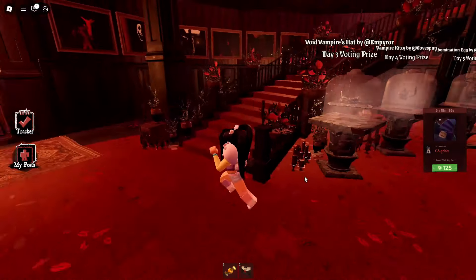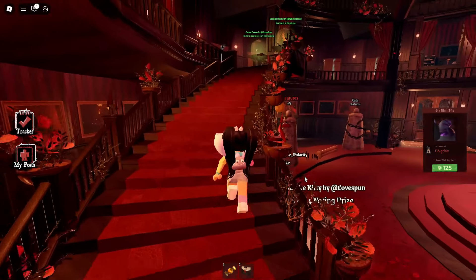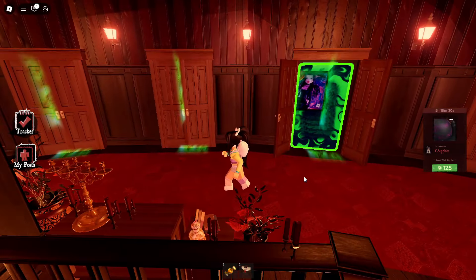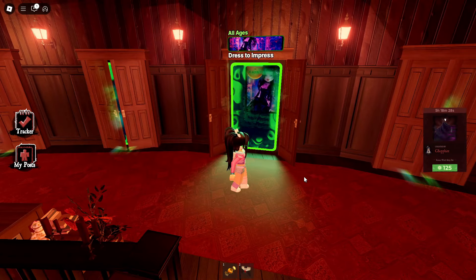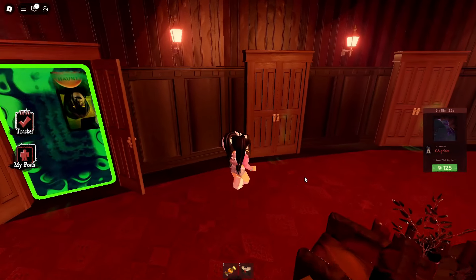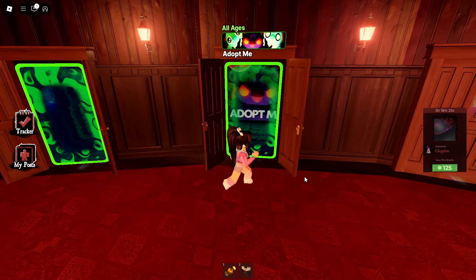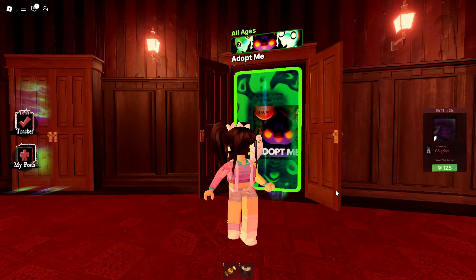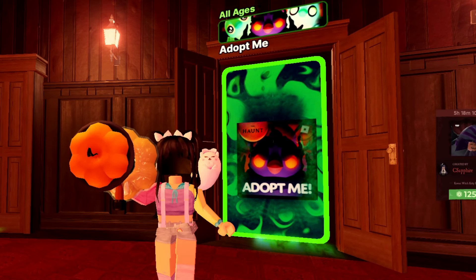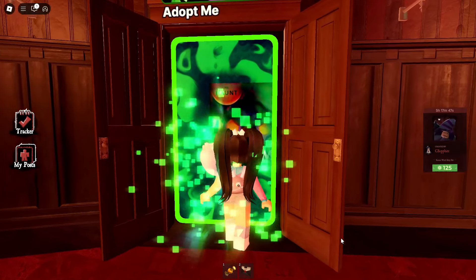So let's go check out Adopt Me. We're going to head upstairs and look for the door, and you'll see all of the other games including Dress to Impress, Royal High, and a bunch of other really fun games. So let's look for Adopt Me — right here. Let's go through the door and get started. You can also just join into Adopt Me and complete it from there.